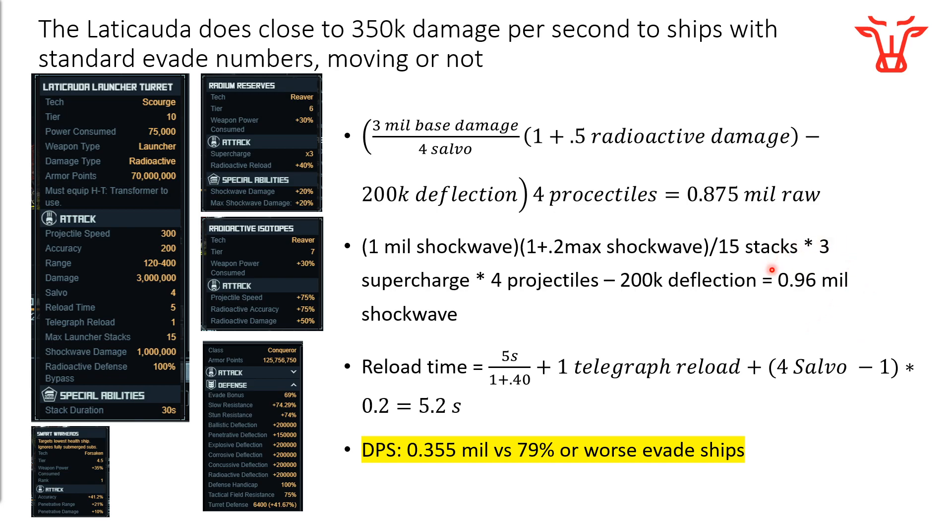Dividing the average damage — combining the expected shockwave damage and the raw projectile damage — divided by the total reload time of 5.2 seconds: roughly 1.8 million divided by 5.2, which gets about 0.355, so 350,000 damage expected versus a ship. I didn't talk about evade here, and running the numbers — if you have a 79% or worse evade ship, this thing will hit you every single time. That's about standard. My exterminator has a base evade of about 69%, so there's a little room to work with. If you run up with a crazy evade build up to 90%, you're still going to be getting hit about half the time by this turret.